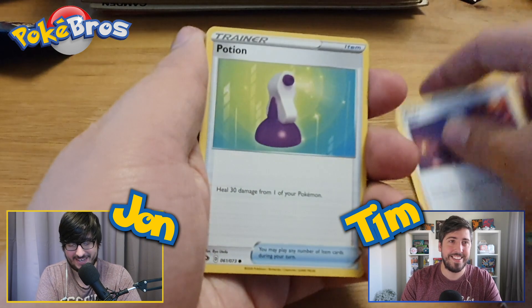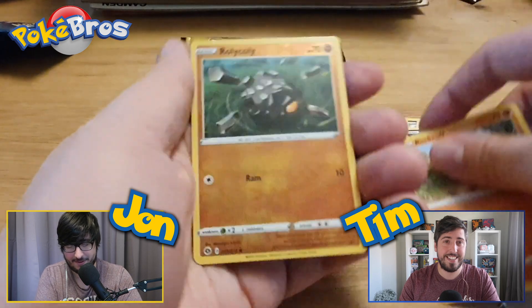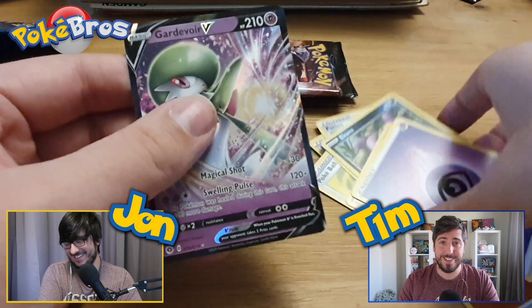Leopard, Potion, we might get to the holo quicker than normal. Carvanha, Ekins, Rockruff, we've got a Rolycoly here — so is it a holo next?